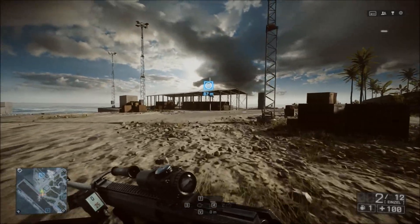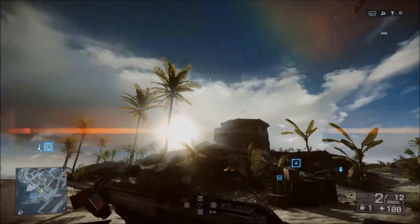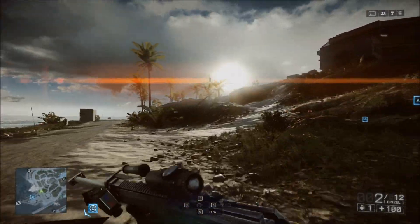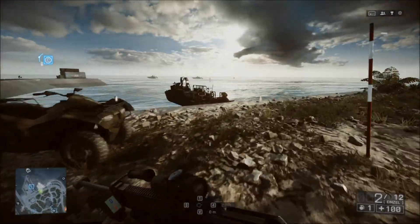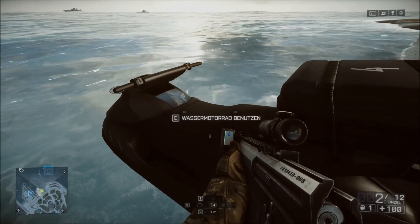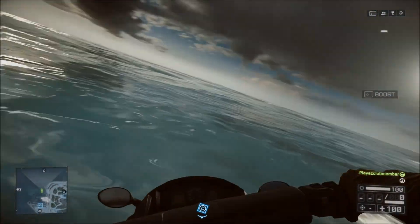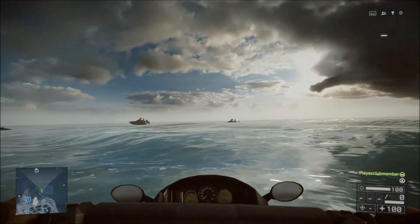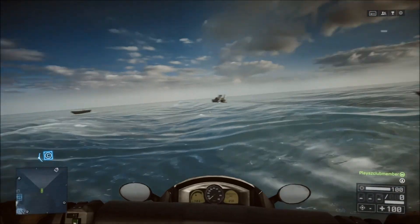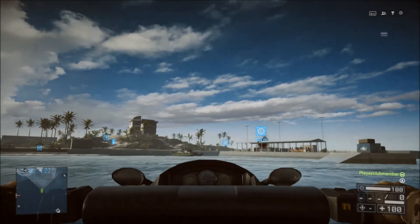Dann schauen wir mal zu den Booten. Dieses Paradies oder Inselparadies, wie man das nennen kann, ist im Multiplayer auch eine Insel, so in der Art aufgebaut. Hier haben wir ein kleines Wassermotorrad. Sehr schön damit zu fahren. Aber das Problem ist, ihr sitzt hier selber - sehr schwer zum Lenken, gerade wenn man jetzt noch einen Boost einsetzt. Da geht es ziemlich leicht, dass man sich verdreht oder wenn man gegen die Wellen fährt.